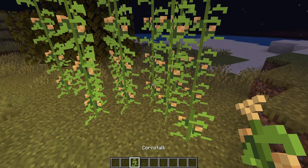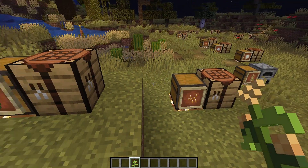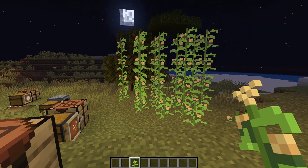This is the corn plant, which will be the basis for a lot of the food items in this mod. You can find it growing in the wild, and it functions just like sugar cane, except it doesn't require water.